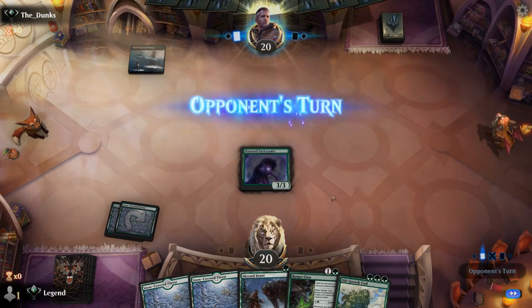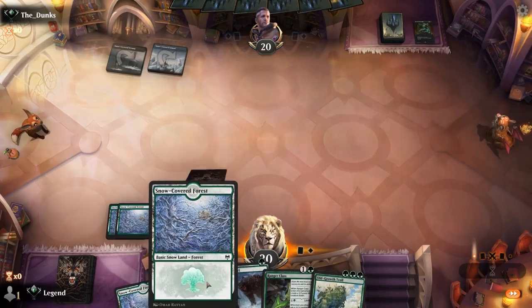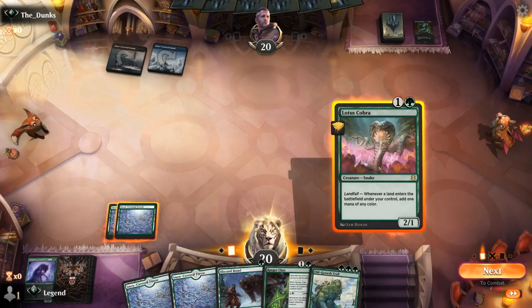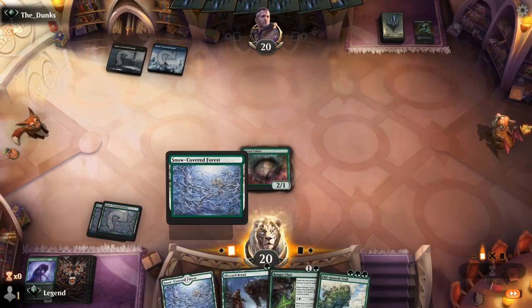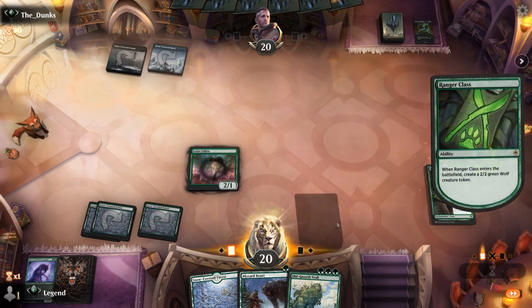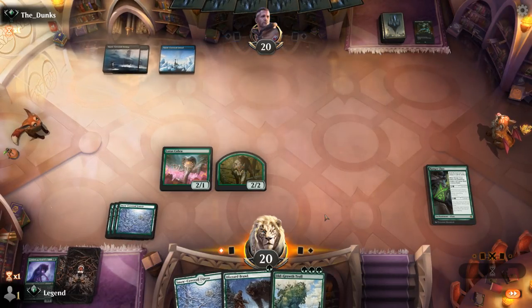Against a Swamp — looks like Blue-Black, a more controlling deck. Let's get the Troll out there, or Cobra plus Ranger Class. If they have counterspells, resolving Ranger Class is pretty important. Next turn I could play Troll plus level up Ranger Class — more mana efficient.